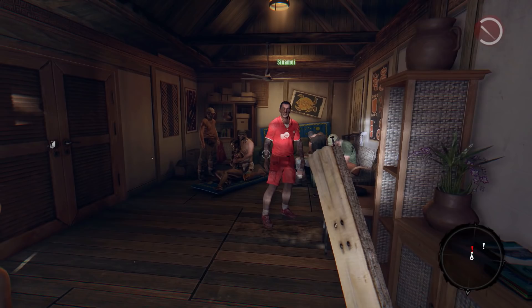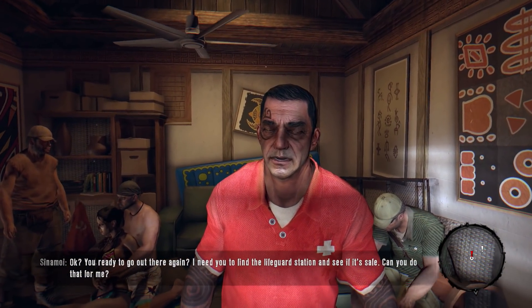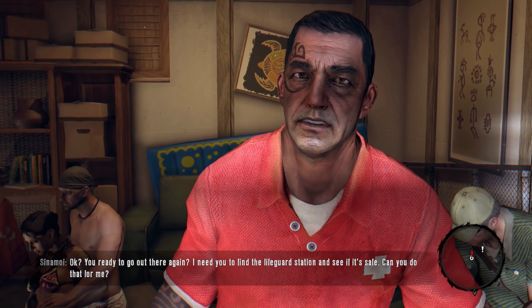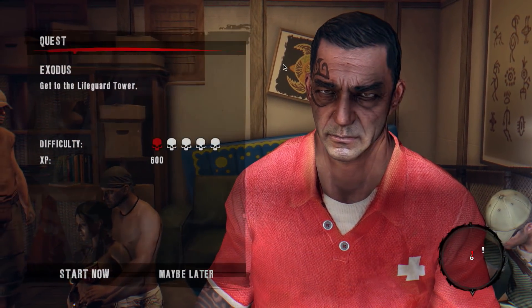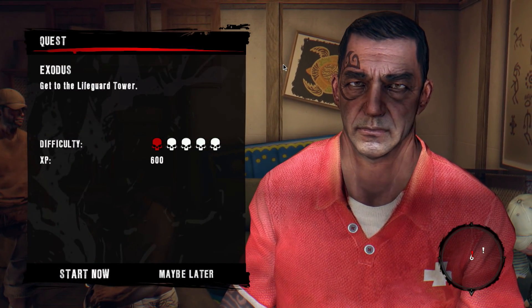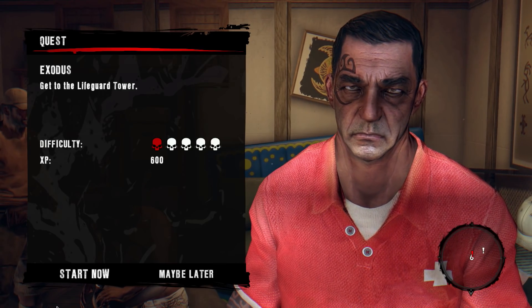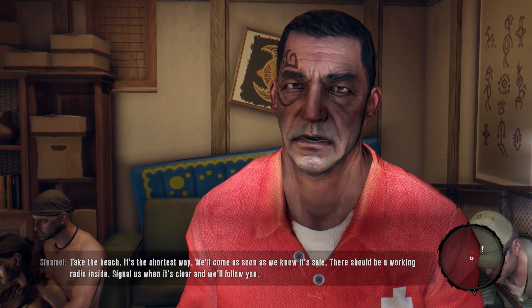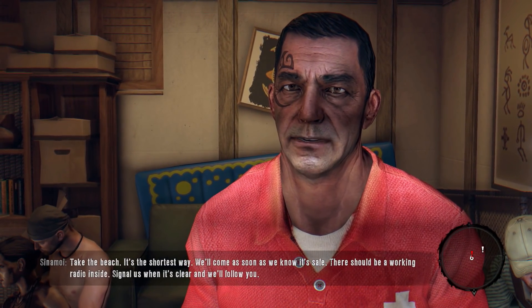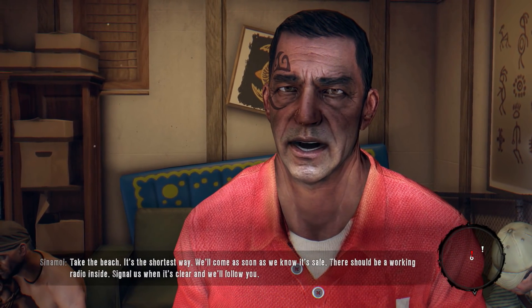I got it — I was just talking to the people for a second. Of course I can do that for you, Cinnamoy. Get to the lifeguard tower — 600 experience. Let's go ahead and start now. There should be a working radio inside. Signal us when it's clear and we'll follow you.